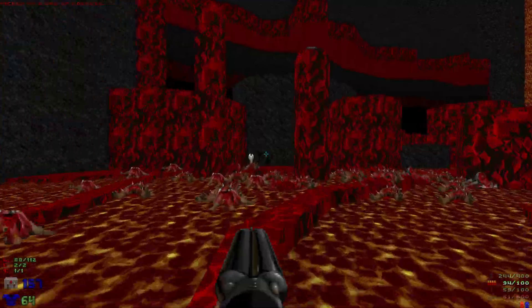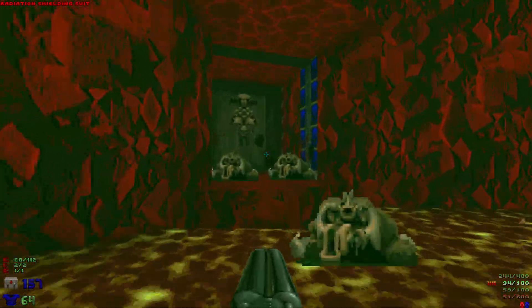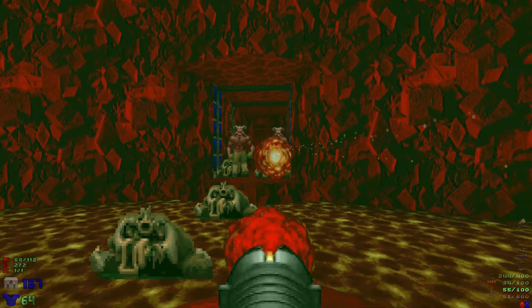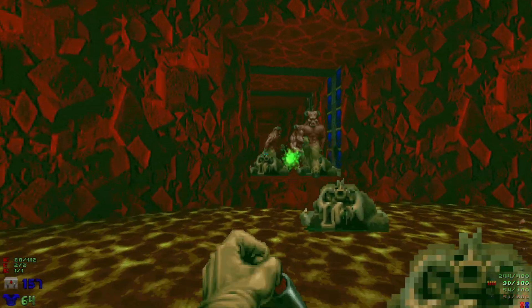Now let's quickly grab one of these rad suits and open up the red door to take out these barons. We don't want to use too many rockets — we're gonna need them here in just a minute.